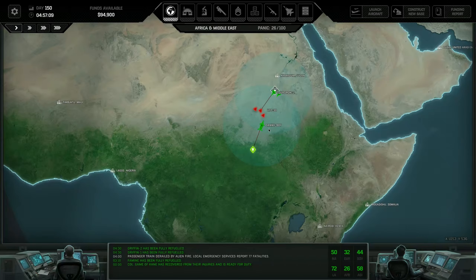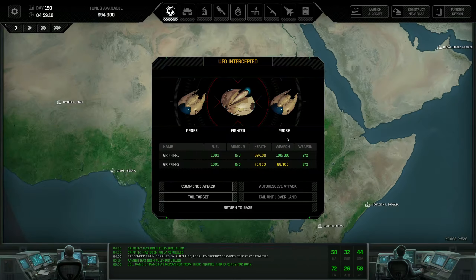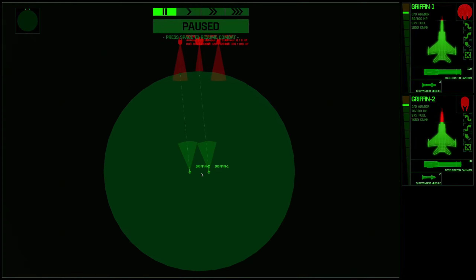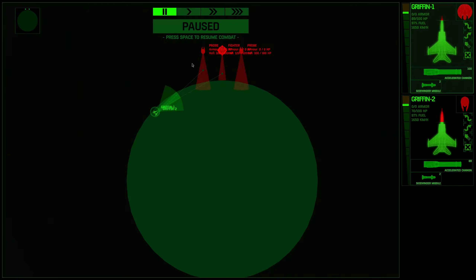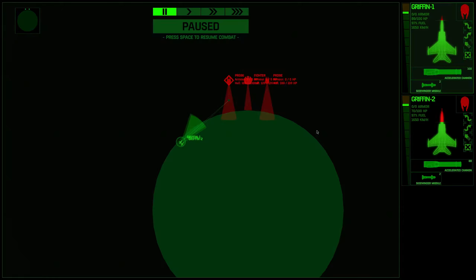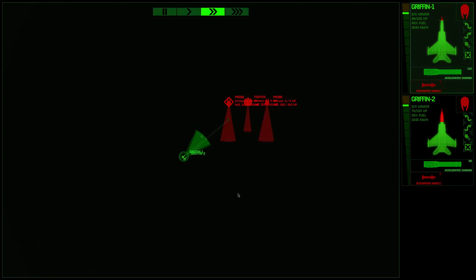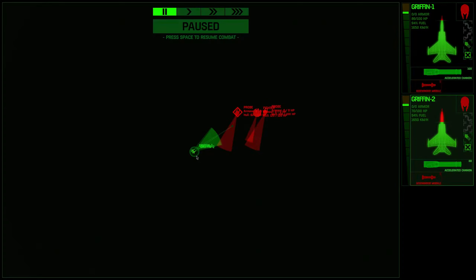They're not heading for Danny Boy but they're on a direct route for the base. Let's commence the attack. What I'd ideally like to do is take out the probes first, so we're actually going to come in on one side - I'm basically going to try and collapse our team over onto this probe. The probes don't have shields so we're just going to open up with sidewinders, and then once we've taken them out we're going to switch on to the fighter.